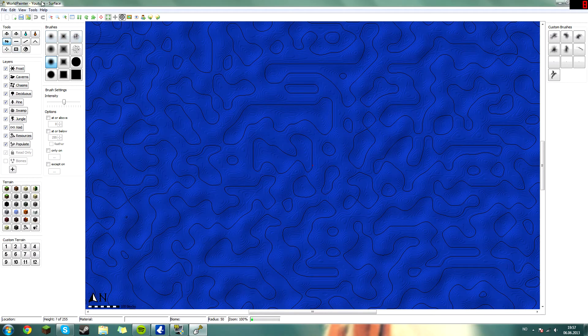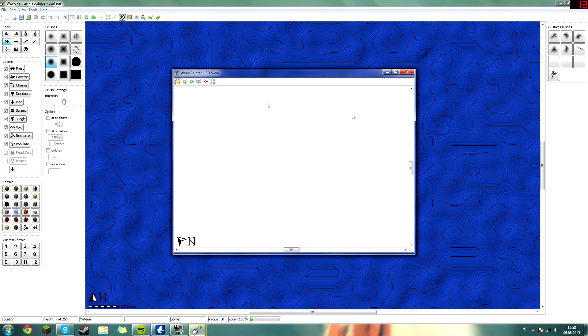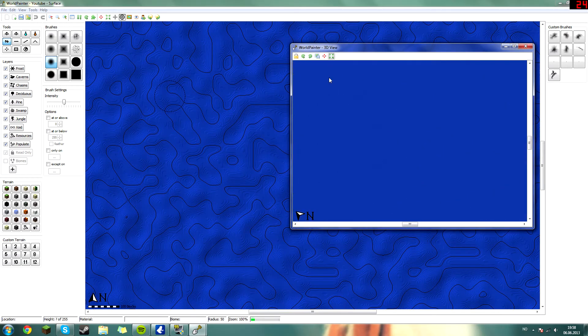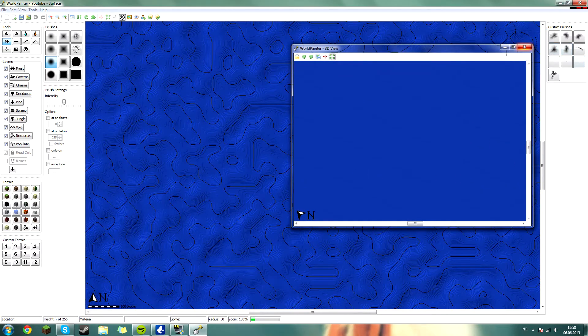I also like to see my world in 3D — if you watch my time lapses you'll know what I mean. If you want to see what you build in 3D, head over to View and hit Show 3D View, or press Control+3. This window will pop up — press the Center button to get into the center of the world. It's not really much to see here yet because I have not built anything yet.